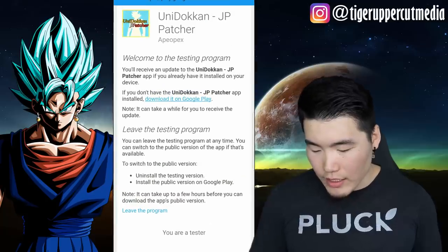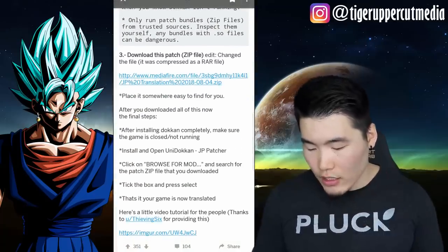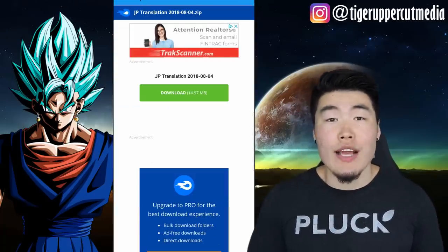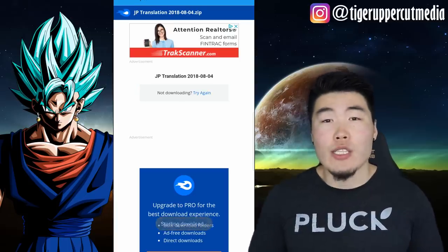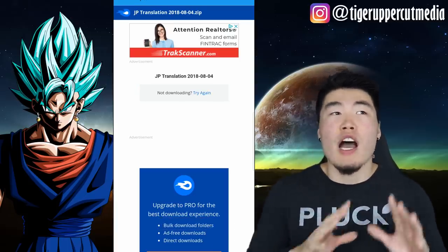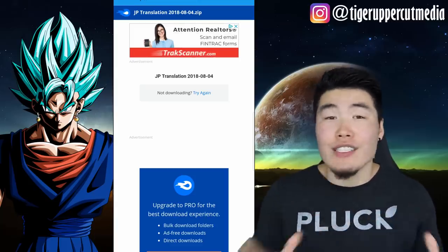Last but not least, go back to the post and step three is to download the patch for the English translation files. It's another Mediafire download — it's only 15 megabytes. So overall you're looking at about 100 to 110 megabytes worth of data total, which is not a lot.